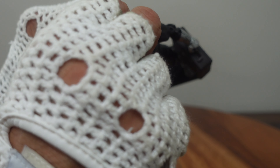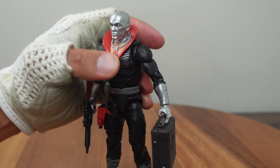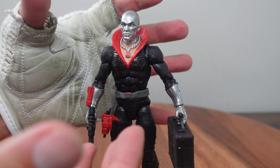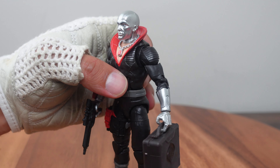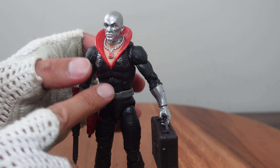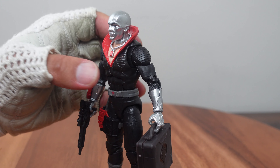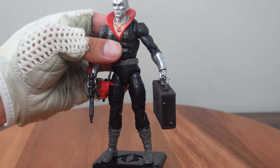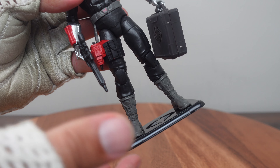Another cool thing they did was mold a separate necklace right there, molded out of a rubbery plastic. I'm sure if I pulled the head off you could take the necklace off, but I'm not going to do that since these figures are not really interchangeable. There's a lot of great detail in this figure. As a kid I always loved Destro — he was one of my favorite characters on the animated series, a combination of how he looks, how they wrote him into the storyline, and his voice. He had a very powerful voice in the series.